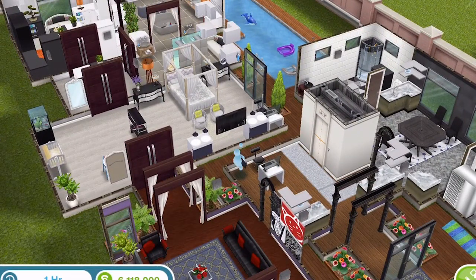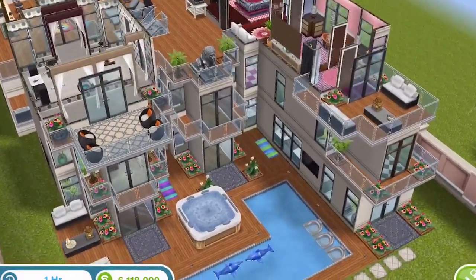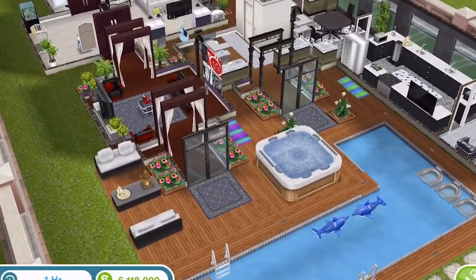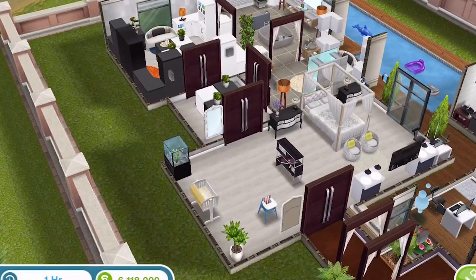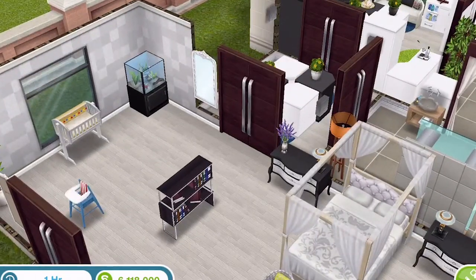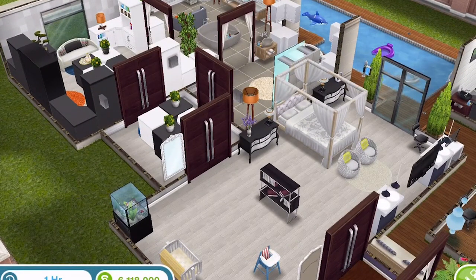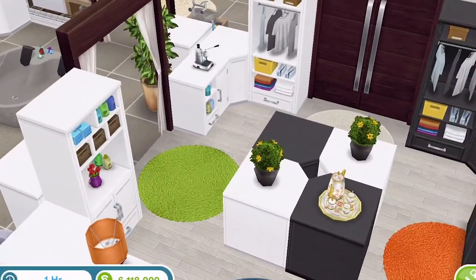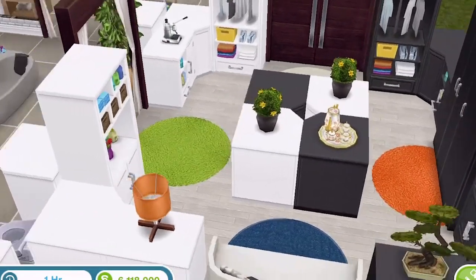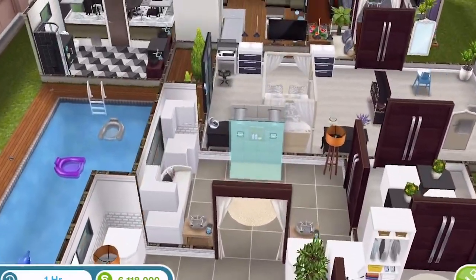Here's the 7th build — another premium. I think they've all been premiums so far. This is three floors with a pool out at the front. There's so much going on, though it doesn't seem to be anything crazy rare. We've got a fish tank and these black furniture items — everyone seems to have them. I like how this has been done with the black and white — it's really different, I've not seen anything like that before.